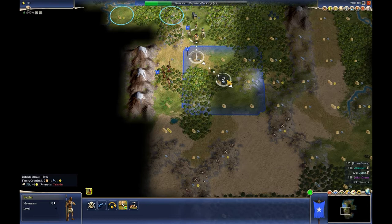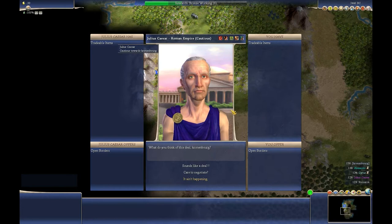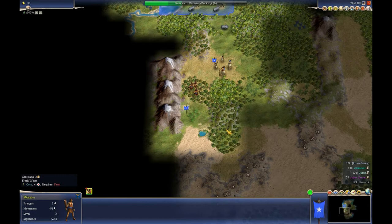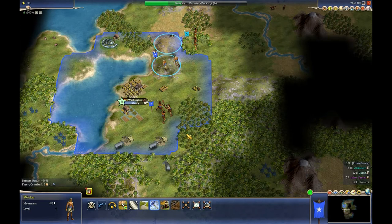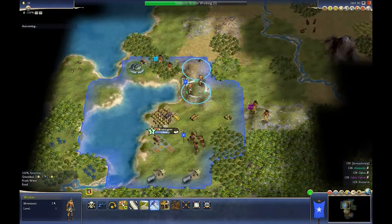I want them a bit further down if I can. Okay, it's got there. Let's build a mine first. I want them there — thank you.